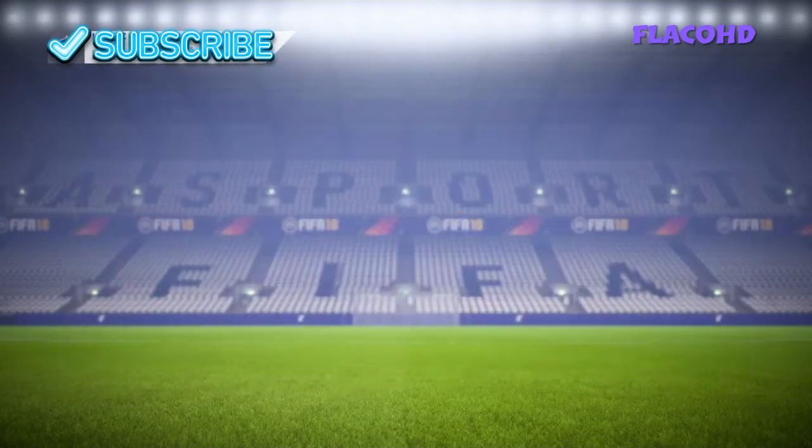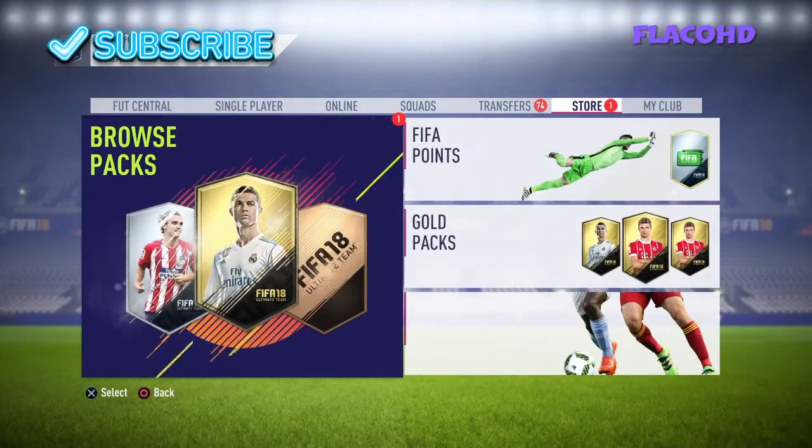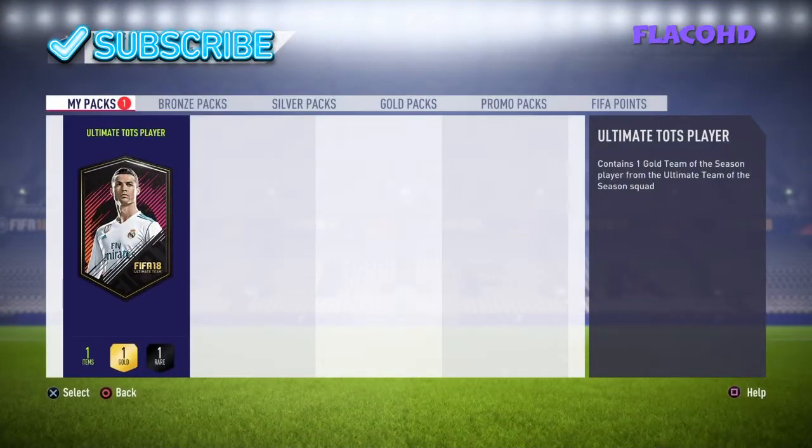Hopefully you get something nice. The lowest rated player you can get is Kyle Walker at 92, so hopefully you get like Ronaldo, Messi, or even Salah.